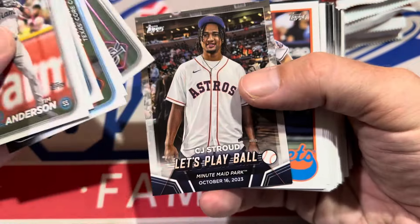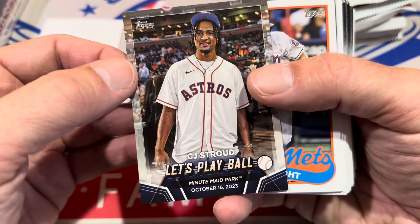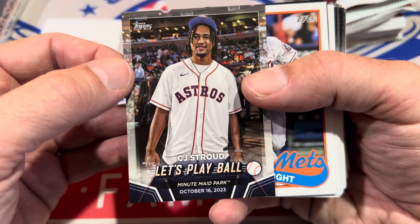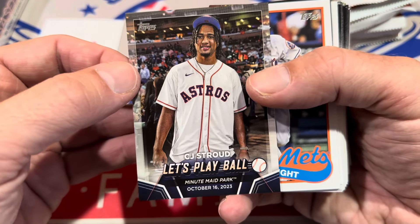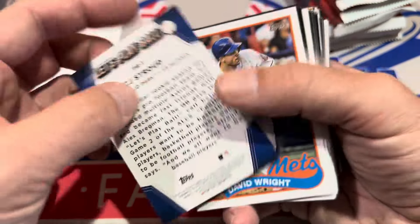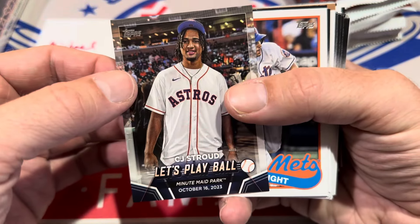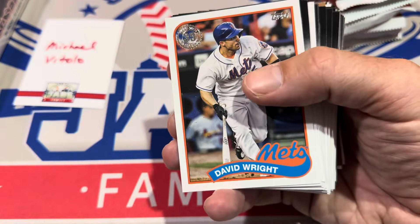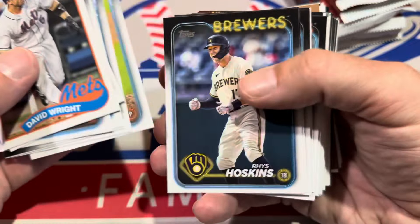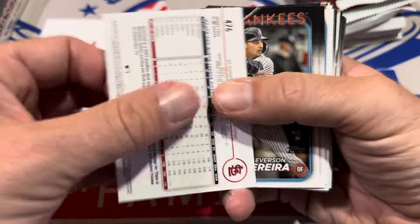We've got Joe Boyle right there, and we've got a Let's Play Ball CJ Stroud card. So some of the big cards are these First Pitch cards. CJ Stroud also has an autograph card in this checklist, along with Webb and Yama, who's in a Yankees uniform — so that's a chaser. There are some non-baseball stars in this set, and he's one of them. I don't know what that sells for, but I bet it's worth something even without an autograph.